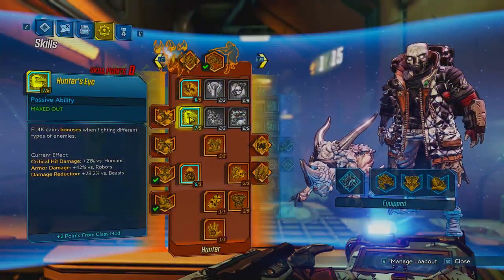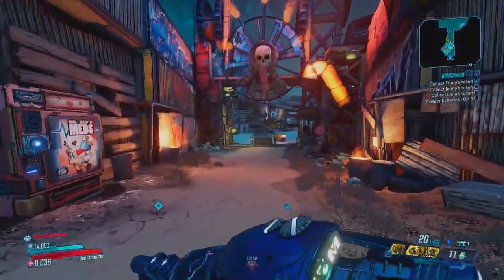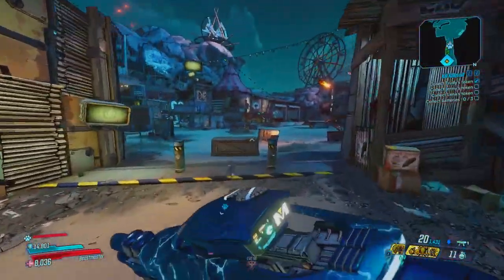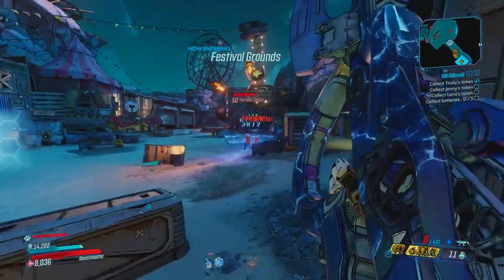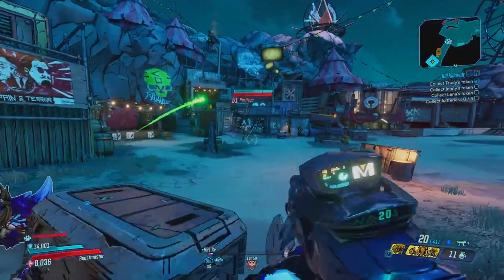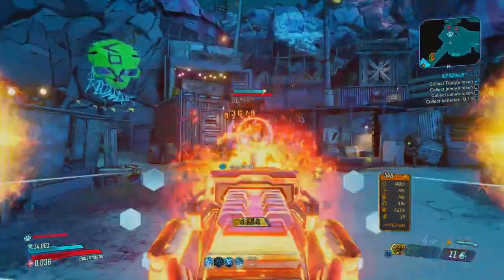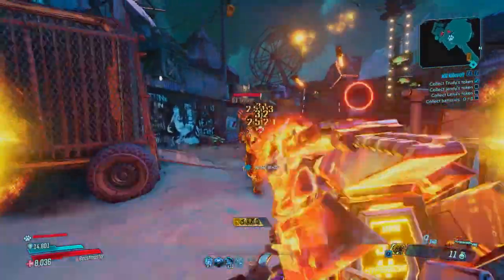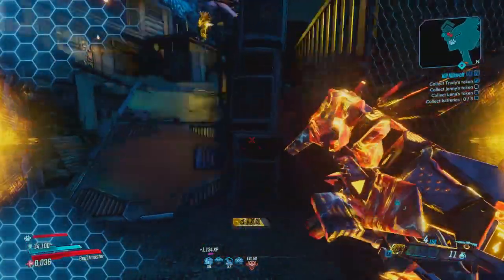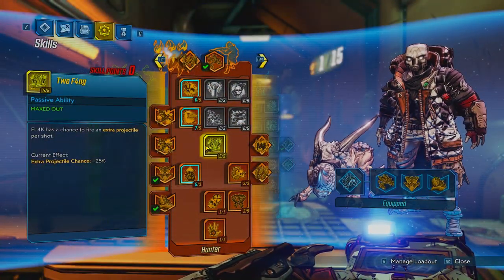The next skill is Hunter's Eye — it gives FL4K bonuses when fighting different enemies, kind of similar to Interplanetary Stalker. I have this maxed out at five out of five, and my class mod gives two points for the mob setup, so at seven out of five you get 21% increased crit damage against humans, 42% increased armor damage against robots, and 28.2% damage reduction against beasts. This is good for mobs but honestly even better for bosses, which I'll get into later. Next we have Two Fang, maxed at five out of five, giving a 25% chance to shoot an extra projectile per shot — super good for adding damage.